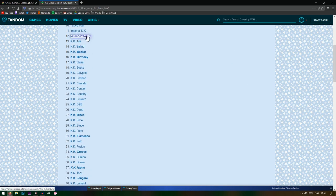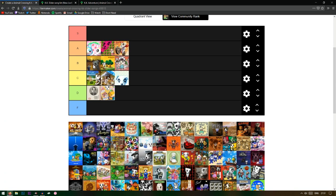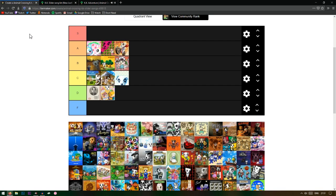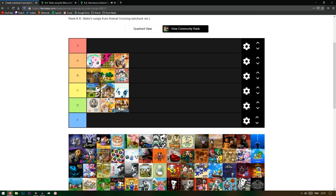We've only gotten to 11 out of 90, we're gonna have to speed things up. KK Adventure — yeah, this one and Agent KK have the same vibe, everyone puts them in their house but it's not too good. I'm gonna have to say D, I'm not a big fan of it.